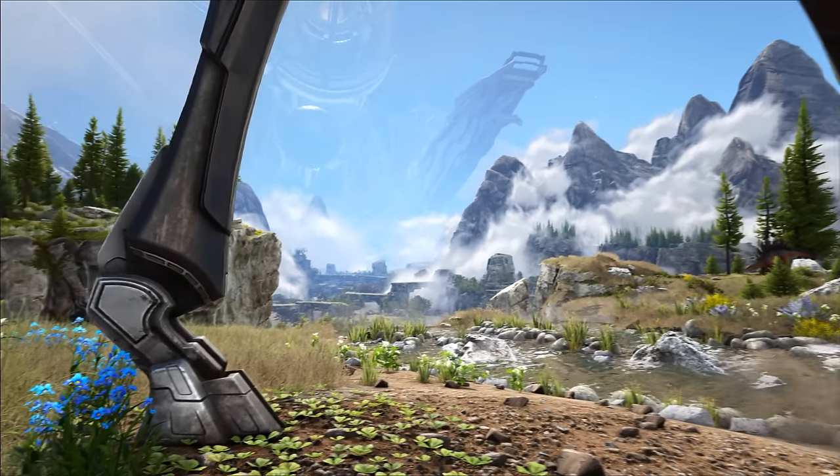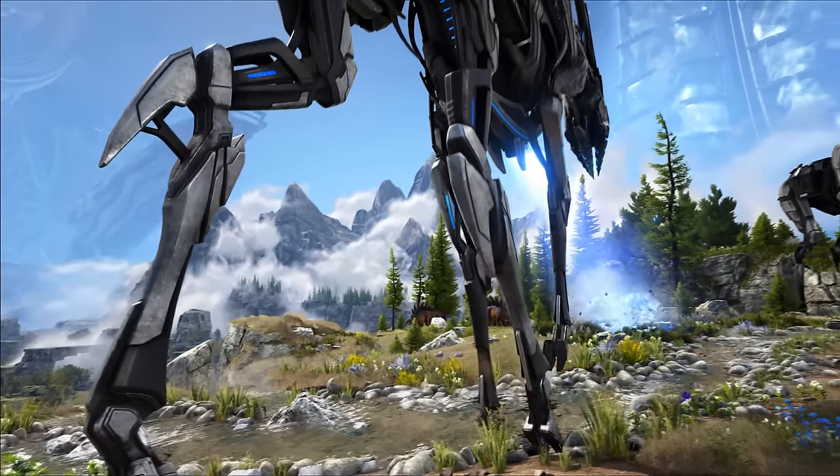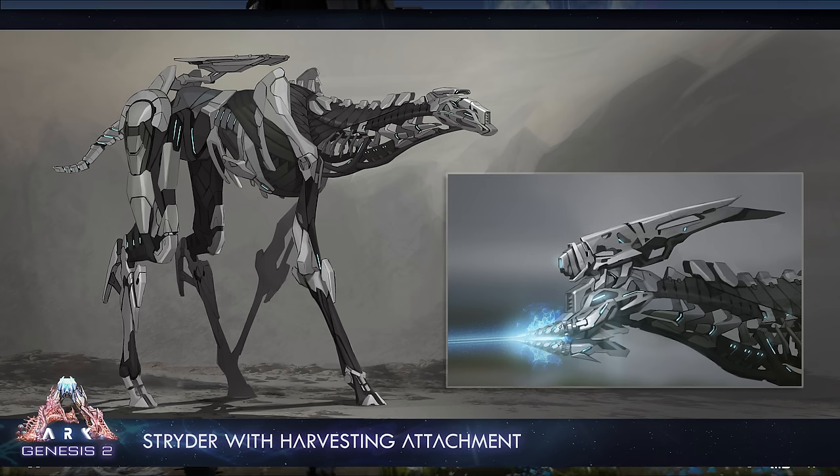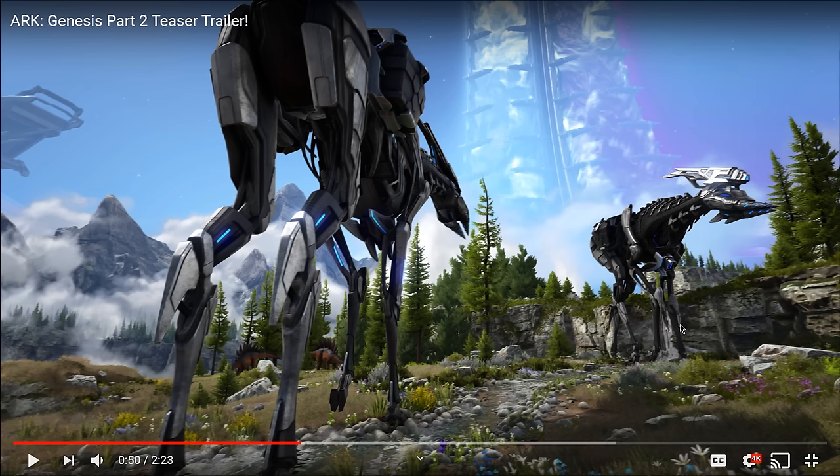Right here we have the first creature — this is called the Strider. It's kind of a tech creature that you're able to tame, and they all come with different attachments. What you see on its head right here is the harvesting attachment. There are a bunch of different attachments they can have out in the wild, and different ones will have different attachments. It does have a platform saddle built into the base unit. You can also see it has some sort of cargo hold on the side. They also said there's going to be a tech sleeping chamber and a transmitter built into this creature — probably as attachments. You can see these guys just walking around vaporizing trees and rocks and harvesting from them.